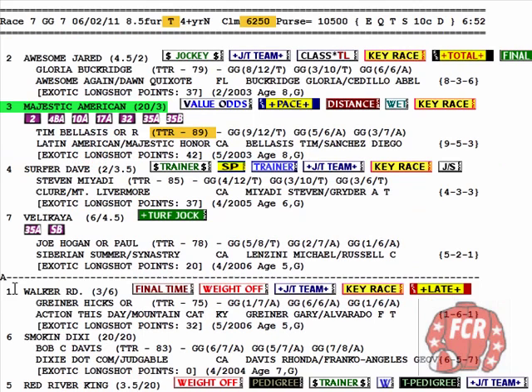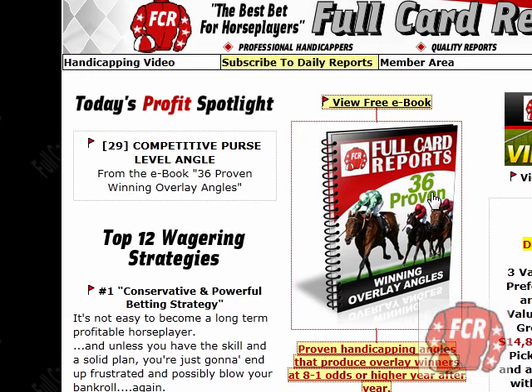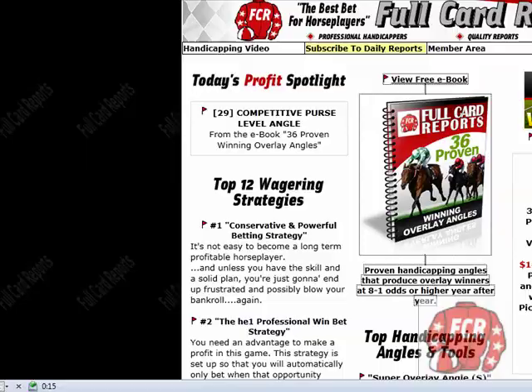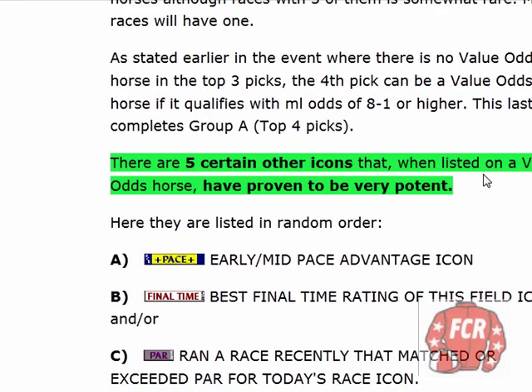Here in the third leg of the Pick 4, I want to talk about Majestic American. The combination of value odds with pace is a very potent angle. The proven winning overlay angles are in the e-book — number 10, the value odds angle. There are five certain other icons that, when listed on a value odds horse, are proven to be very potent: Pace, final time, par, late pace, total pace. And of course this horse has the pace, so that's a potent angle there.